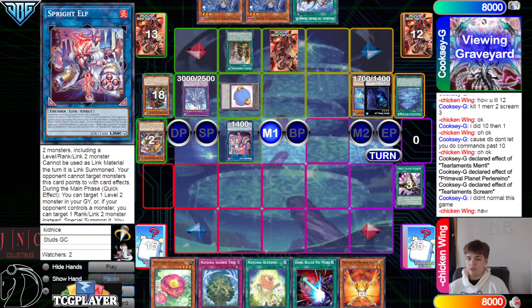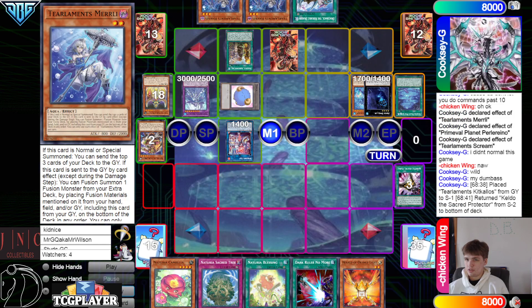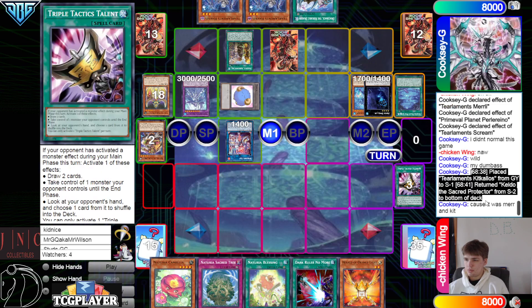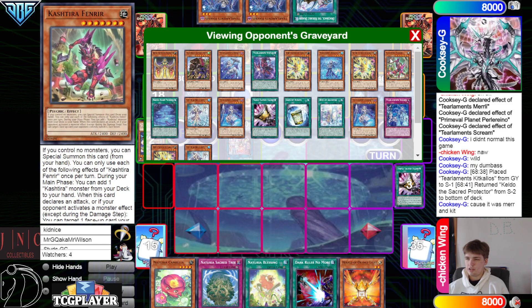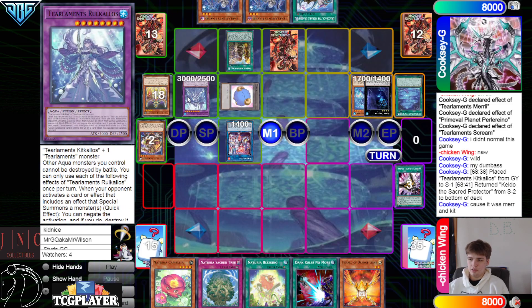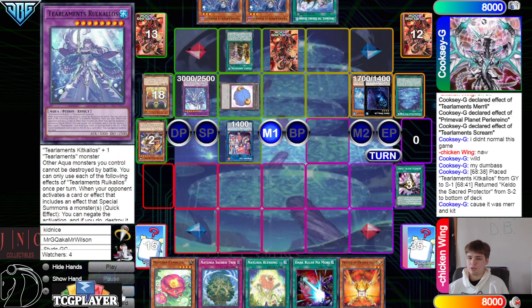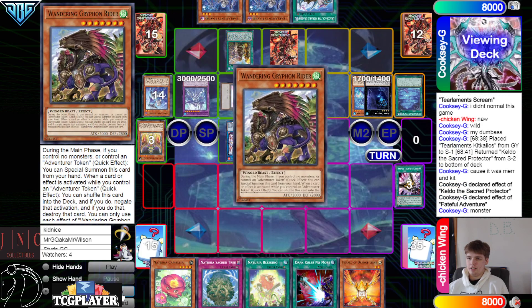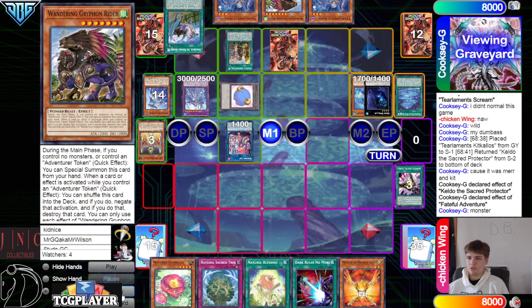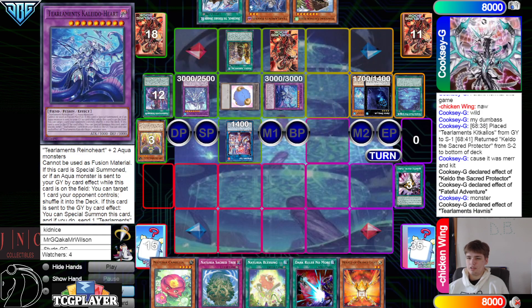They're gonna make Elf with the Griffin — said wild. They put back Keldo when they made that. Keldo banish, go put back. Then Fateful Adventure go search Griffin, discard Draco back — Happiness effect, that's the last tier name. Bring out Kaleido, pass.